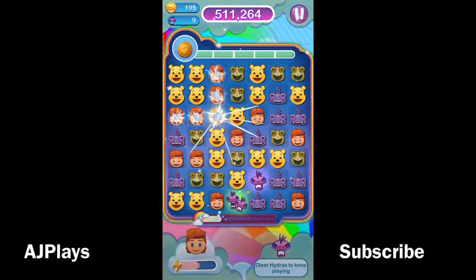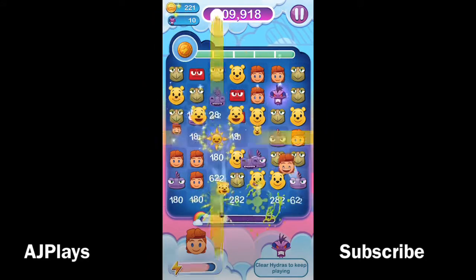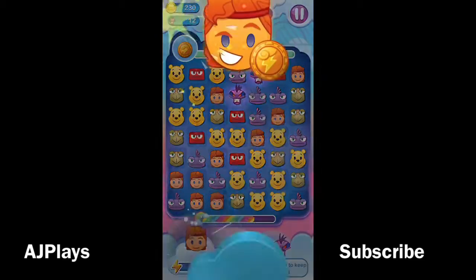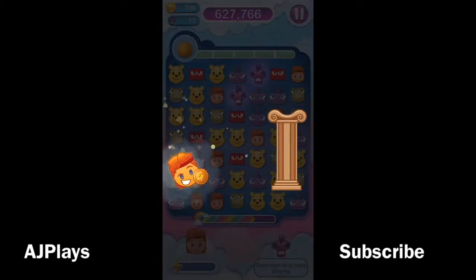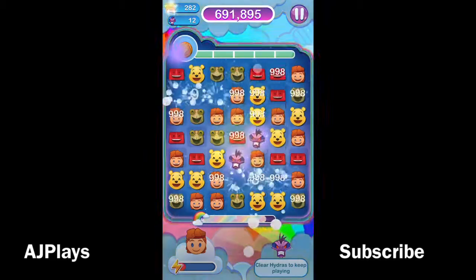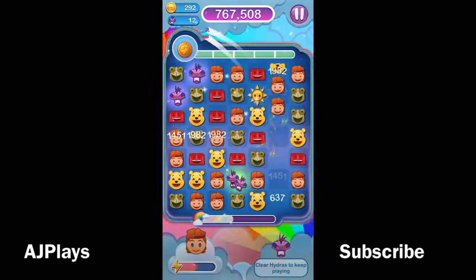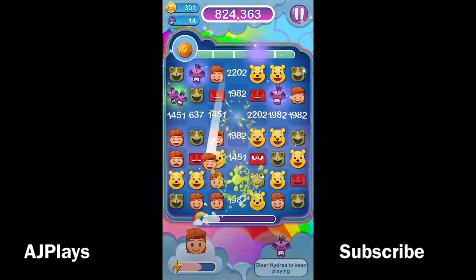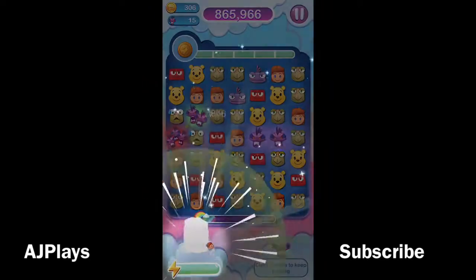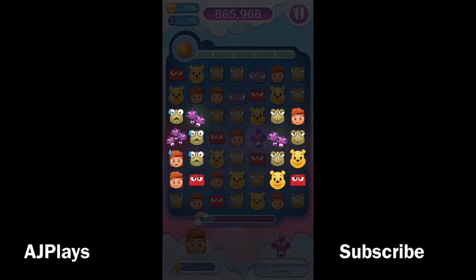Going well so far. Remember all those ghouls you see in the top left of the screen — doubled them. Love the Blitz mode. Doing super well here, we still have all our life, as you can see in the green bar indicator on the top of the screen, at full capacity still.